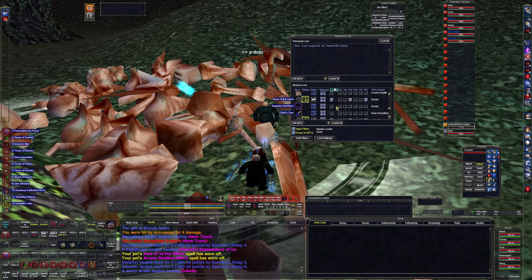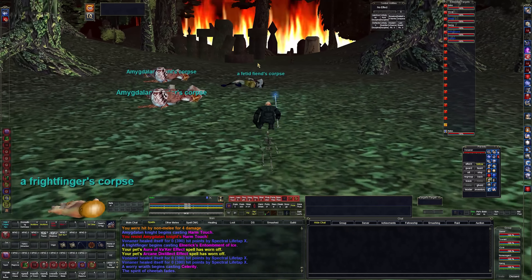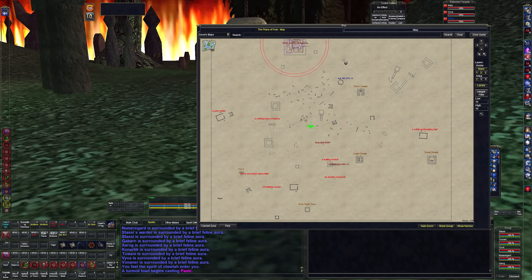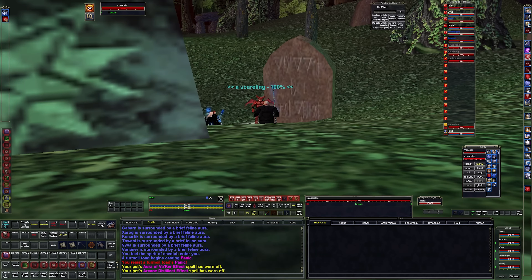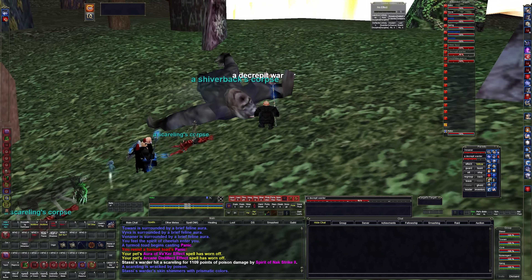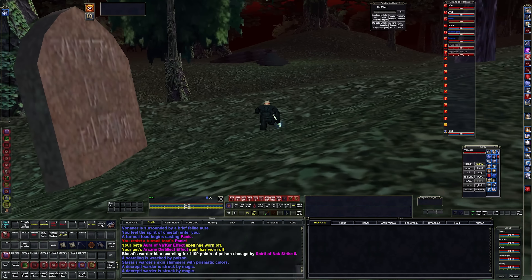There we go - Death Touch! And Draculich is on us too. He did about half my health. It's 65,000 unresistible damage from the spell. All right, we got one of them down. I've already done the Shaman Epic there. You can vendor these items to a vendor for more money than they're worth.